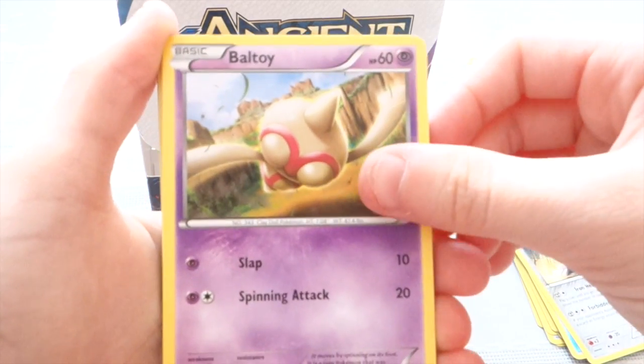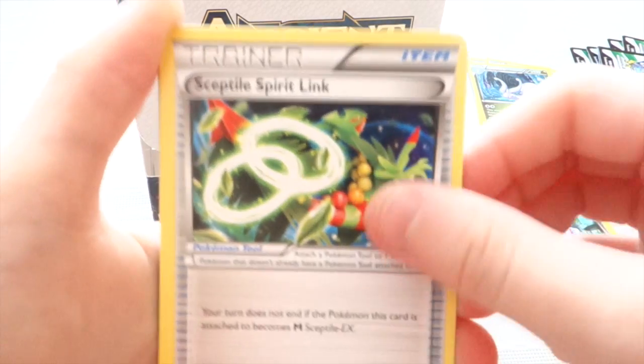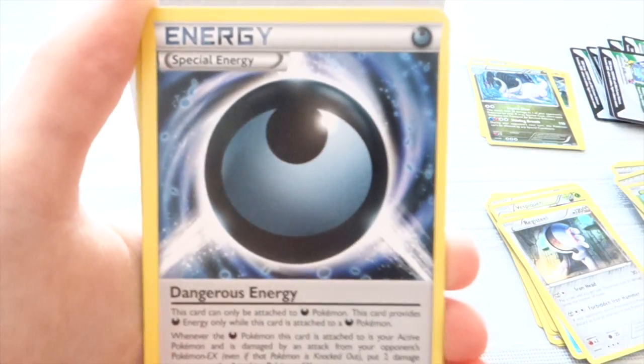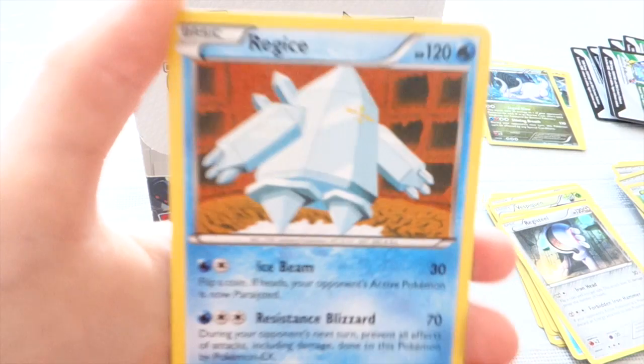We have Beltoid, Porygon, Eevee, Meowth, Love Calf, Subtile Spirit Link, Rotom, a Dangerous Energy. Our Reverse is a Golet, and our Rare is a Registeel.